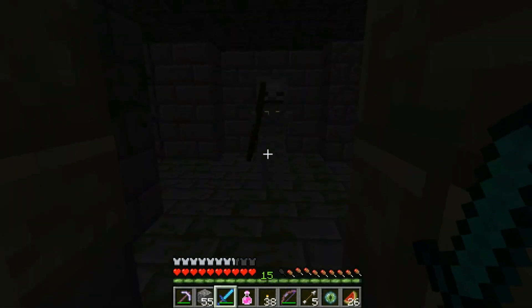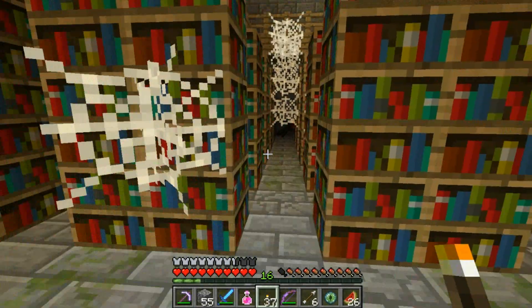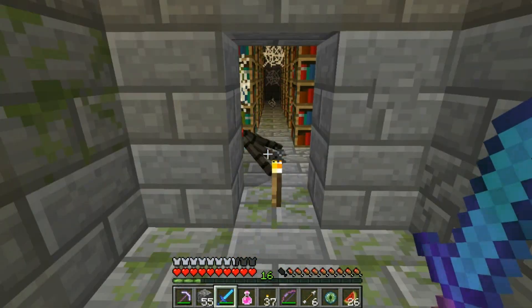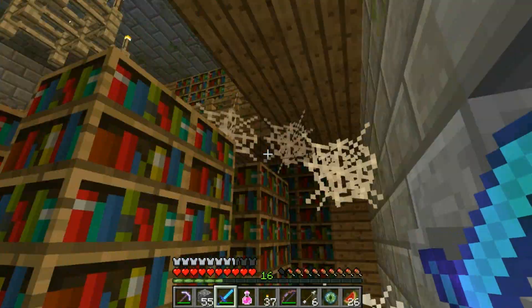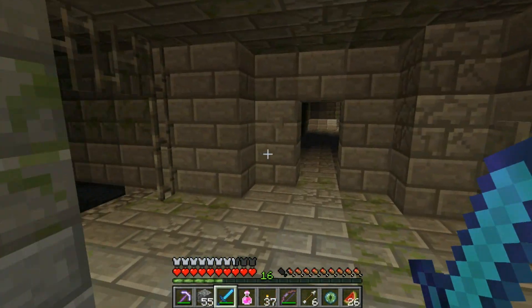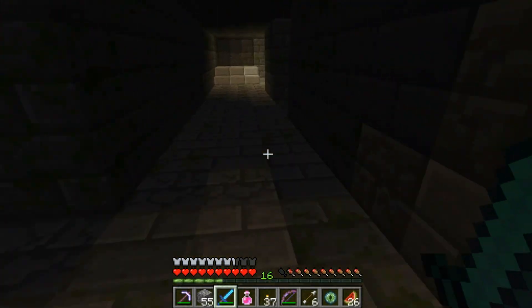This is the thing I wanted to show you — this is the library! Isn't it cool? I hear spiders. Are those cave spiders? No, it's just a normal spider. I hate cave spiders. You can get books for days here, and there's like a little chandelier up there. But I gotta go — I just wanted to show you the library is all.